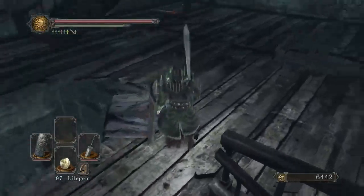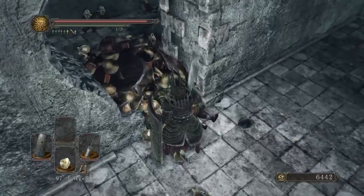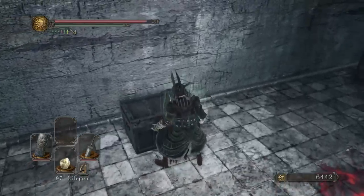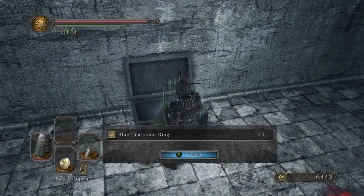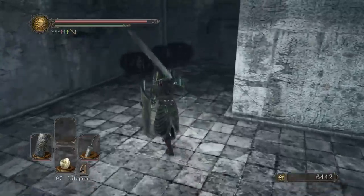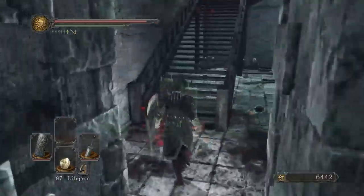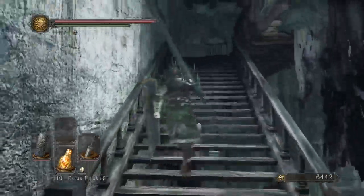Jump down here. You'll notice that we pop out back near this guy you can talk to. But there's also a room back in there. Now, if you jump down the other hole — not this one, but this one — you pop out in that room. And as you can see, there's the guy out there you can talk to, and there's a chest and an item in here.